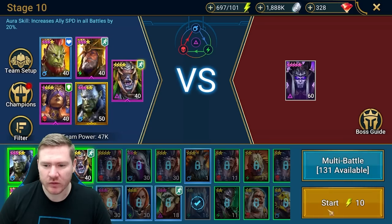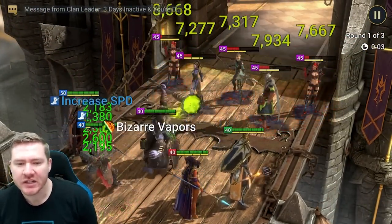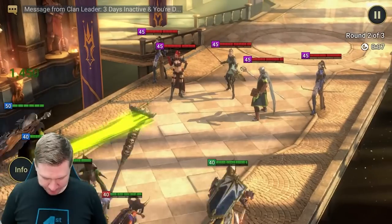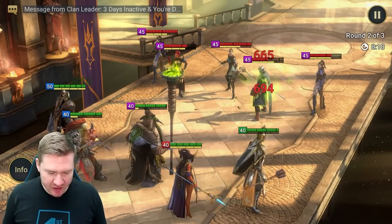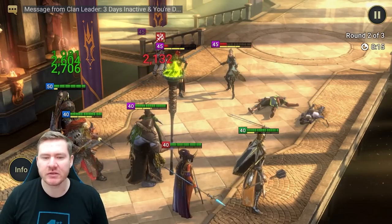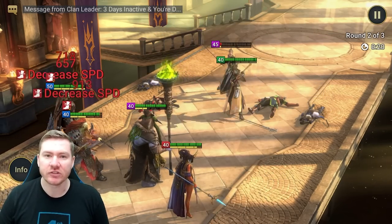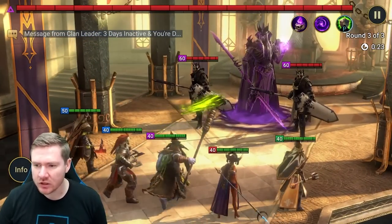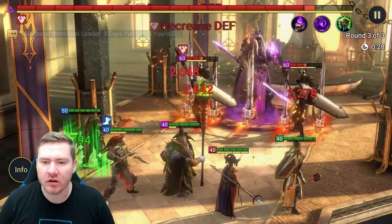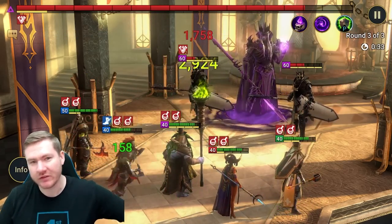I'm just going to try to farm void keep until it closes and see if we can get any ascension stars on Eurogrim. Then we'll continue to make food, start thinking about getting these champs ranked up, get six-star food made, and go back to get stars in the hard campaign — just general progression. We'll be back tomorrow with more updates. Have a good one, later!